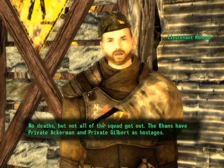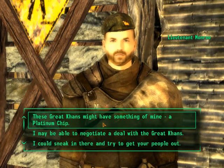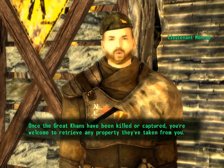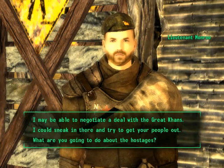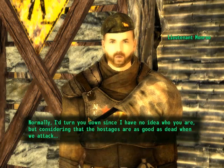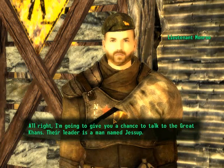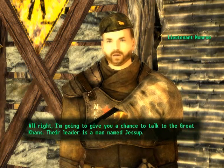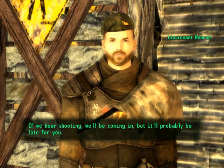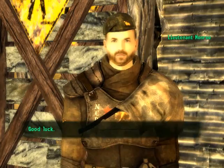'No deaths, but not all the squad got out. The Khans have Private Ackerman and Private Gilbert as hostages. The Great Khans might have something in mind — a Platinum Chip. Once the Great Khans have been killed or captured, you're welcome to retrieve any property they've taken from you.' Maybe I'll negotiate a deal with the Great Khans. 'Normally I'd turn you down since I have no idea who you are, but considering the hostages are as good as dead when we attack... I'm going to give you a chance to talk to the Great Khans. Their leader is a man named Jessup. If we hear shooting, we'll be coming in, but it'll probably be too late for you.' I understand.